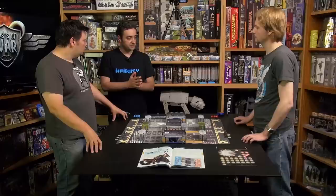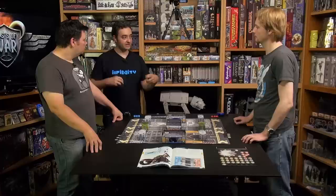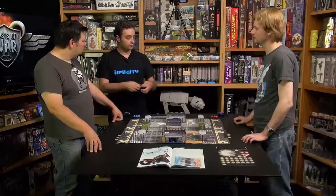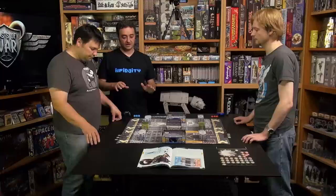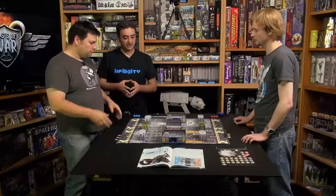This is the first very basic battle in Infinity Operation Ice Storm. We are going to play with very simple rules because a beginner will begin with this — their first experience. This is focused on orders, ARO, movement, and spending, and when we measure things. We don't even have lieutenants in this battle. It's going to be an extermination battle, so you have to kill his three Aguathils before he kills your three Fusiliers.